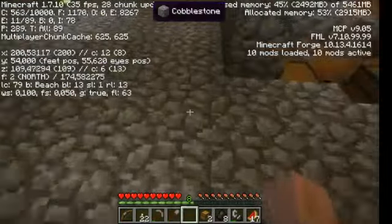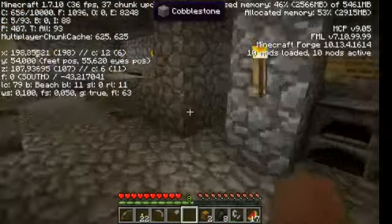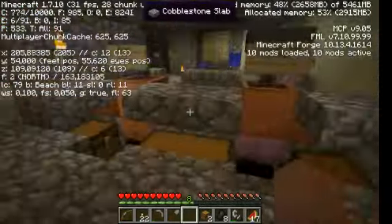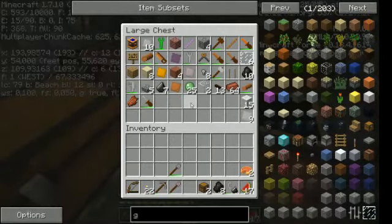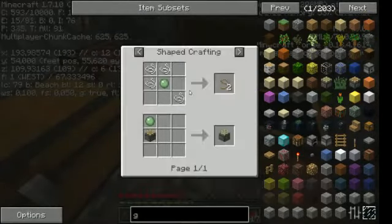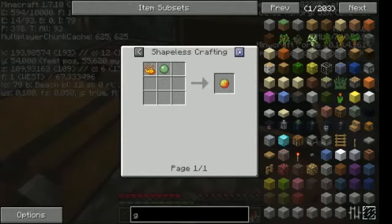I also came to the realization that this is a slime chunk - so the fun part is some levels will get slimes. The advantage of slimes is this: latex, just as rubber - latex from slimes which will give me rubber.